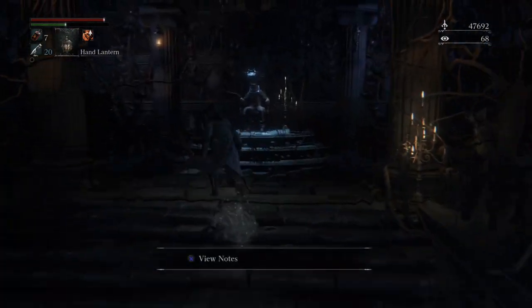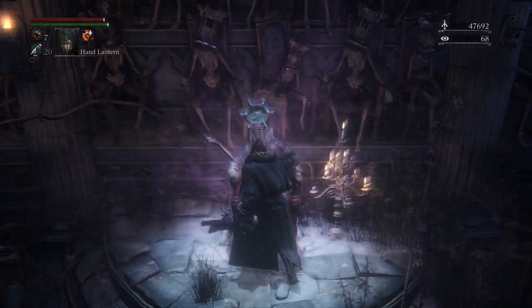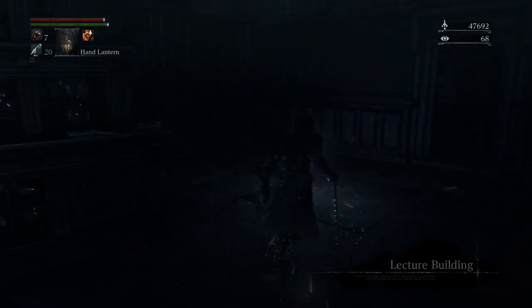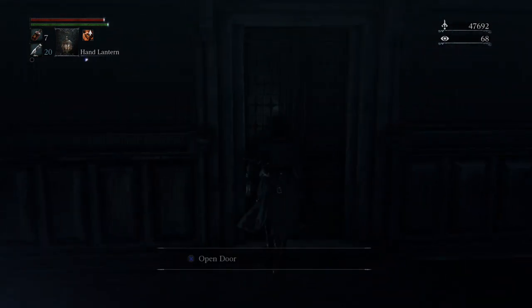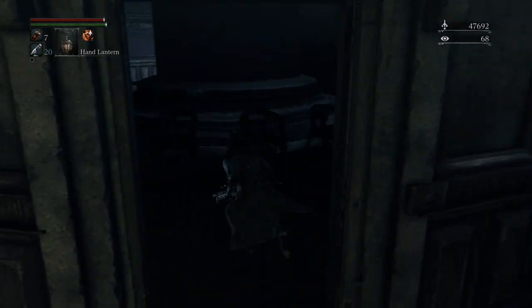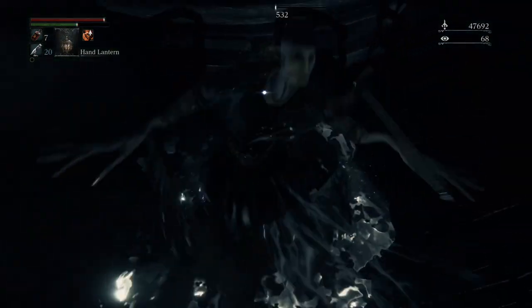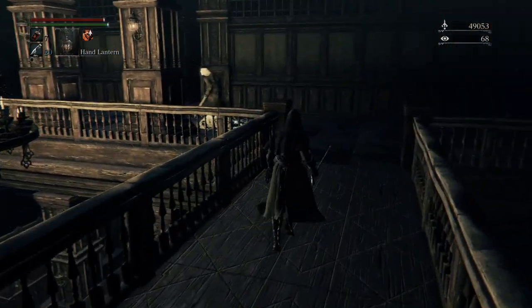We're almost done the game — we're on to technically the last area. This is going to bring us somewhere fairly familiar if you've been paying attention: the lecture hall, or lecture building. Back to being a student. Now this second floor is much different than the bottom floor — you're on a balcony, so you can go into kind of the same areas, but there's a lot of different things that will kill you in here. We fell down at a different spot this time, and these guys are patrolling.